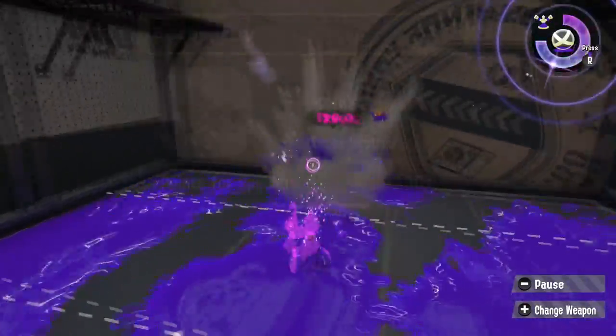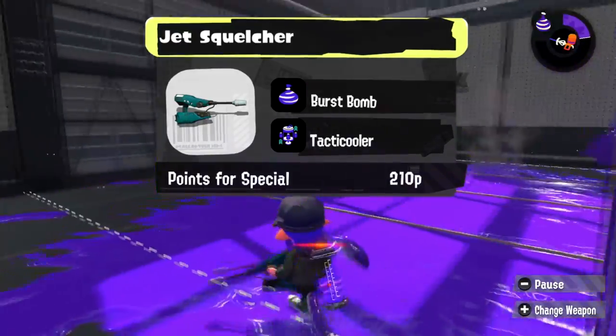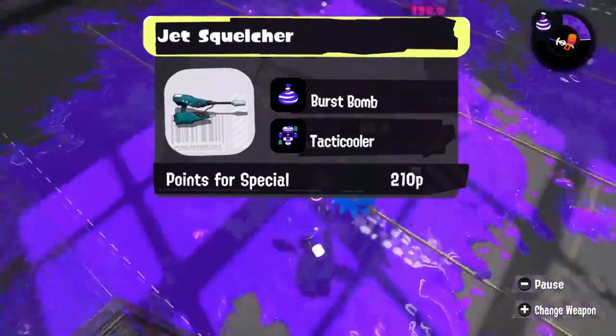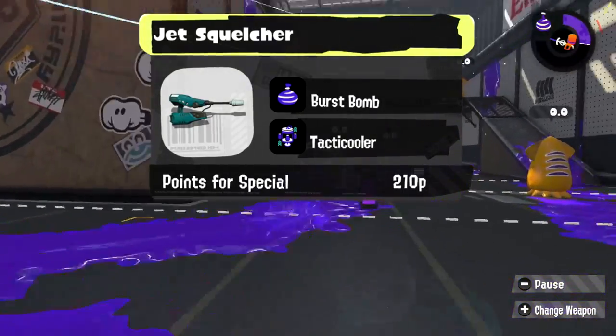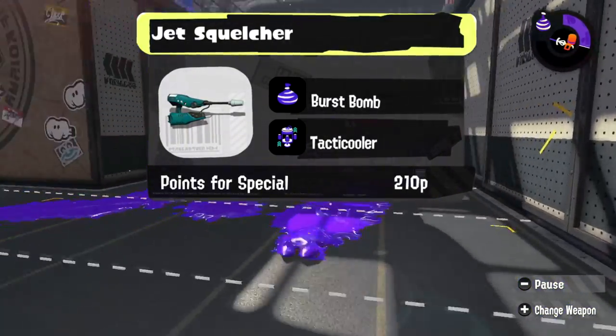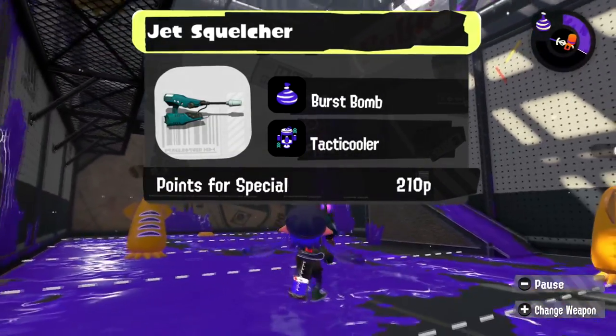Have fun in Turf War with this one. As I love the Jet Squelcher, I've gotta give it Burst Bomb — it combos basically so well with the weapon. And Tacticooler is great not only for yourself but also for your teammates. Also, as a Jet Squelcher player, if you need to move away from someone trying to flank you, why not be even faster with the Tacticooler buffs?